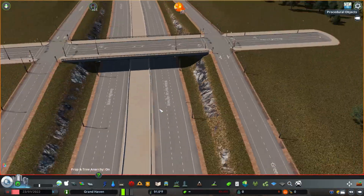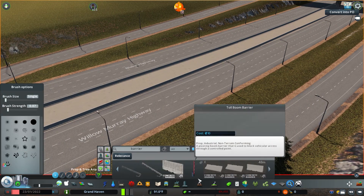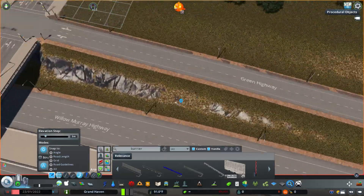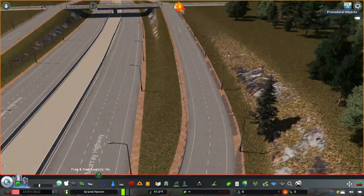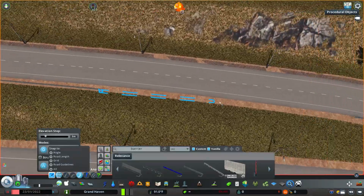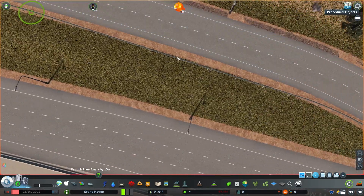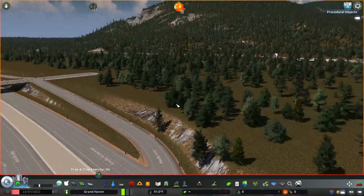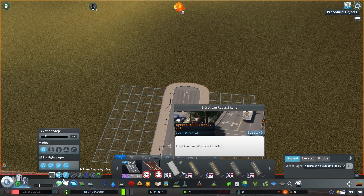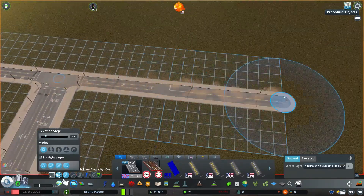We're going to be building the first neighborhood of this suburb. Before that, I'm putting a couple of guardrails along the highway — I'll do a lot of that off camera. We may come back and detail this on and off ramp more in the future, because it's pretty basic right now. I tried to go for a retaining wall to make it look a little more city-like, but since this is a suburb it felt too dense, and I had some trouble making it anyway. Maybe we'll figure it out when we expand into the downtown area.